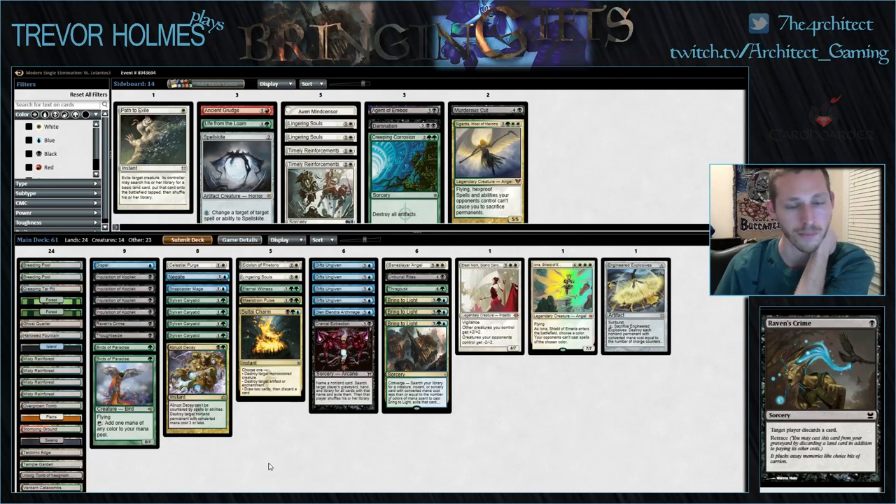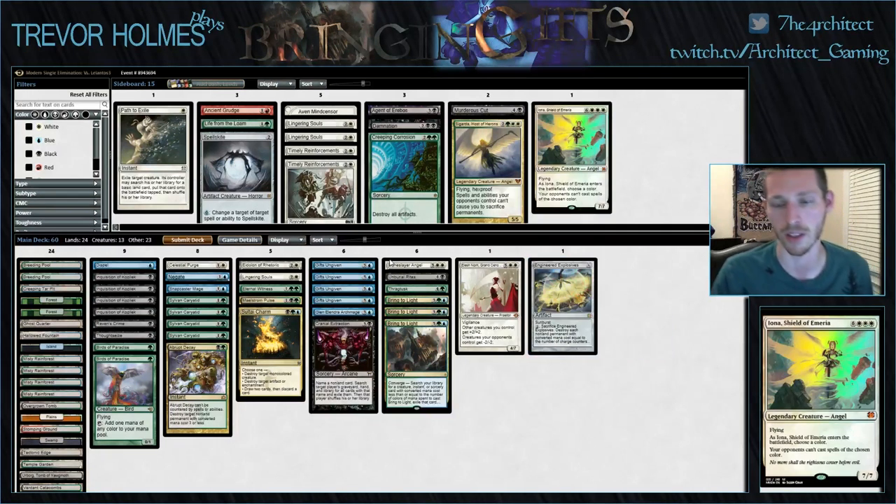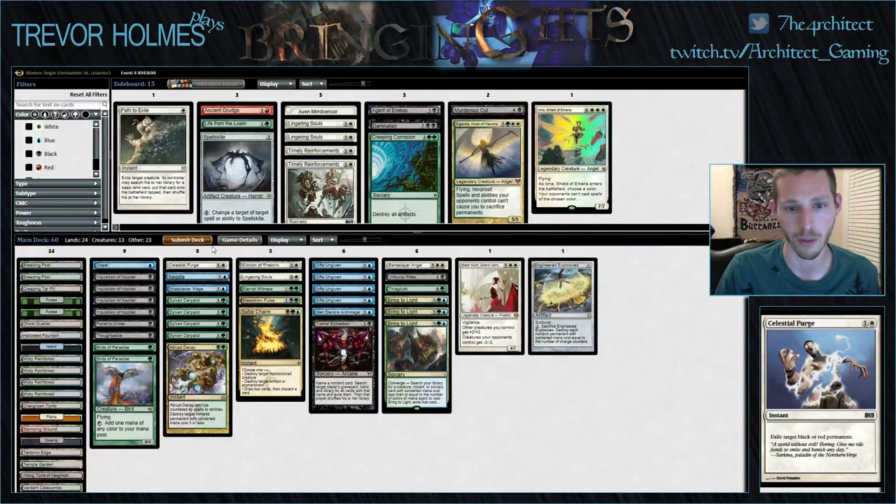Raven's Crime was fine. Cutting Life from the Loam means we won't be able to search up our good Raven's Crime gifts pile - which is Raven's Crime, Life from the Loam, Urborg, and maybe Ghost Quarter or Lingering Souls. But normally he runs himself out of cards anyway just trying to find and set up his combo and casting Lightning Bolts. So ripping apart his hand, outside of a turn-one Thoughtseize on his Pyromancer Ascension, he does a good enough job ripping apart his own hand that I don't think we need to help him.